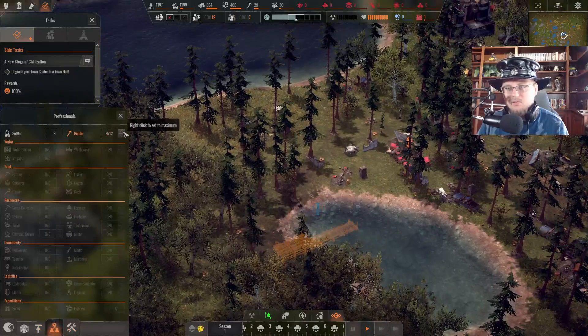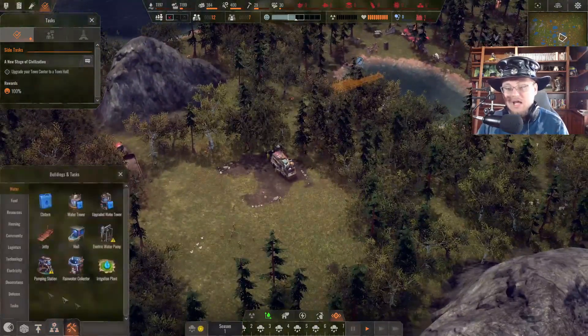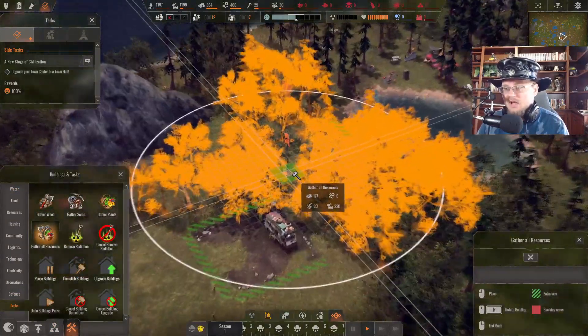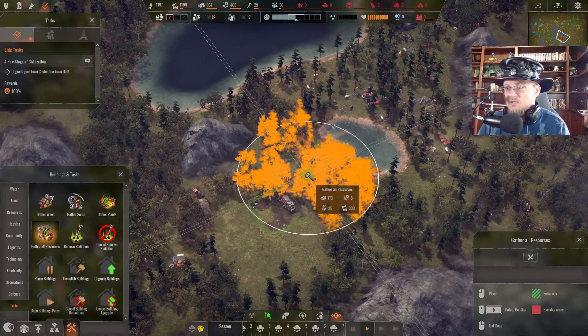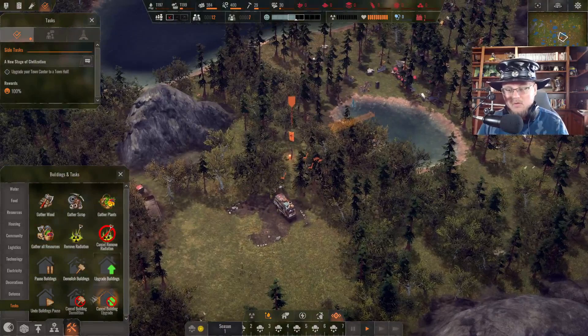I need to get some people to become builders, so I'm just gonna make some builders to start with. And then I also need to go to tasks and gather all resources. There was never a way to make it bigger, so let's just gather up everything that's in that area right there and we will call that good.